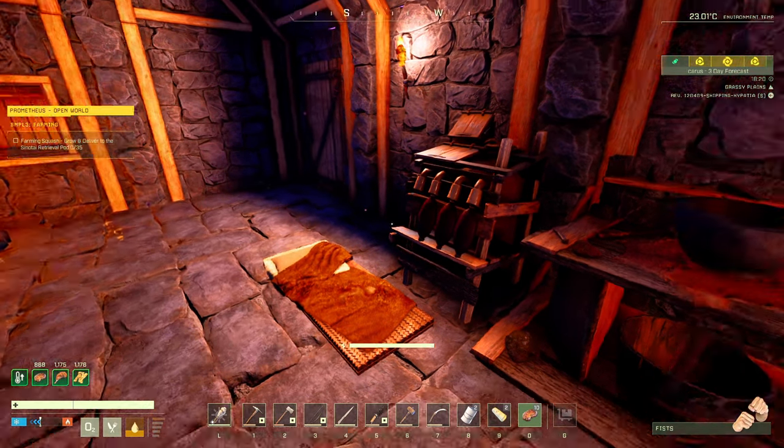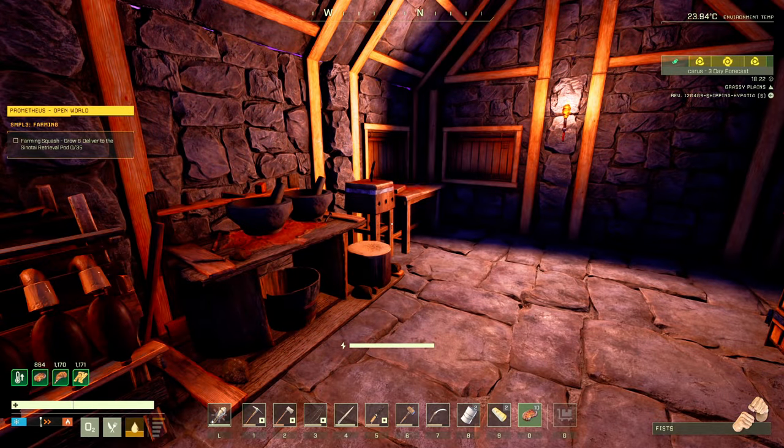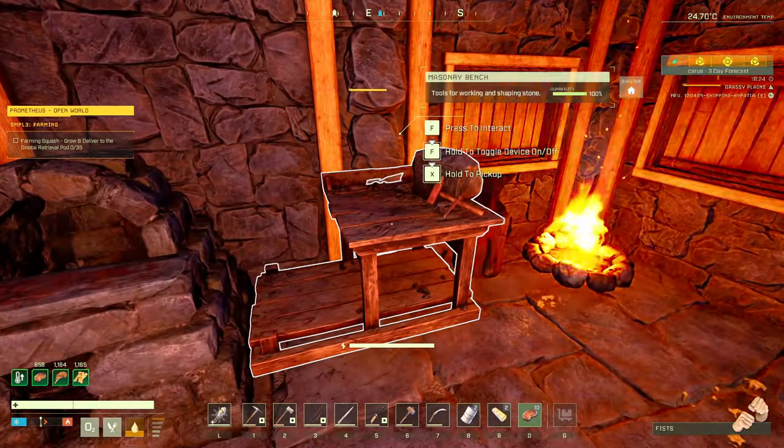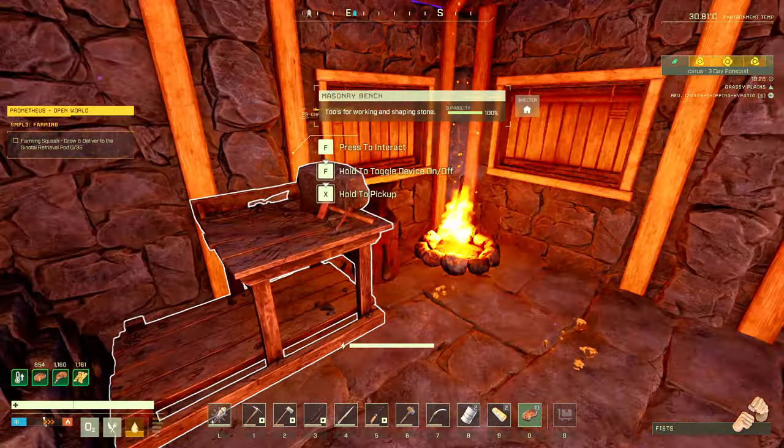Hi and welcome back to Icarus. We are going to prepare to go out on a journey. What we're going to do first is get a couple of items put together - a couple of walls and a ceiling. I left the other one over at the other location, so we are just going to start fresh today.